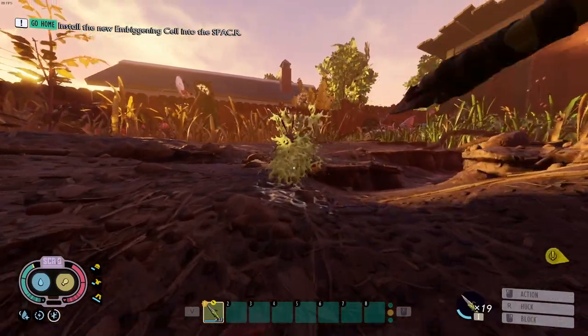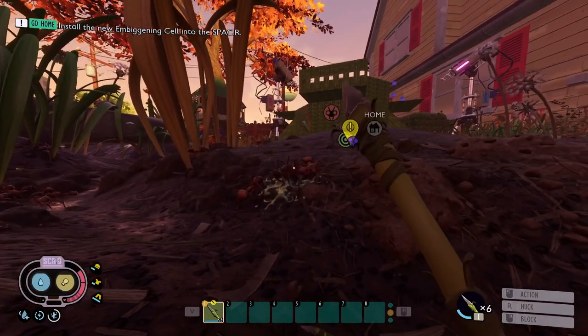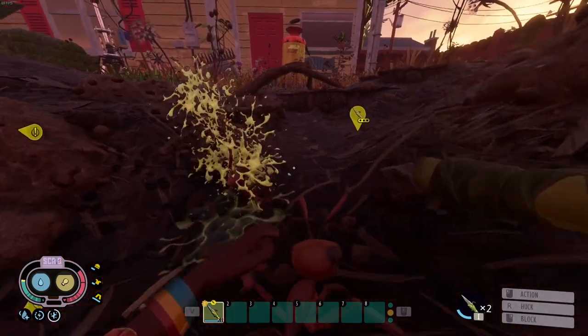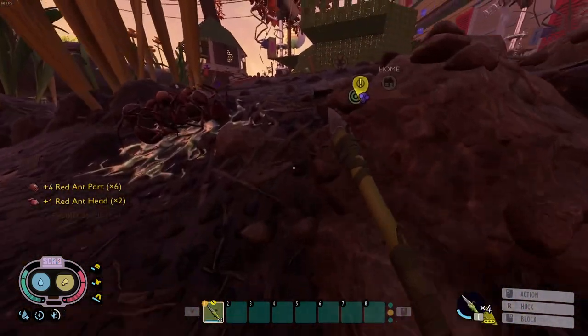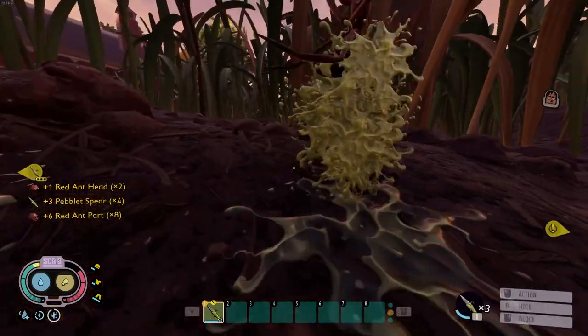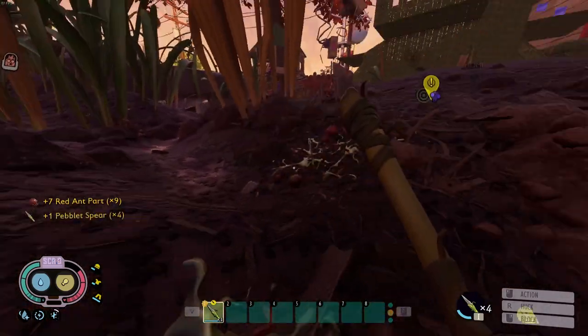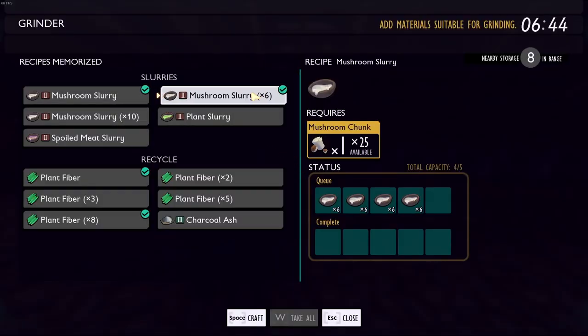The biggest and most overpowered tip for new players is pebblet spears. Once you analyze pebbles you unlock the ability to craft pebblet spears. Make 10 or 20 of them - you'll be able to kill a lot in the game including bombardier beetles, stink bugs, ants, and ladybugs. Throw them, pick them up, throw them again. It's probably the strongest weapon in the game especially early game, so take full advantage of throwing spears.